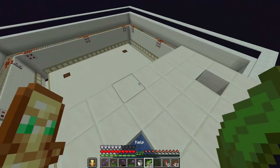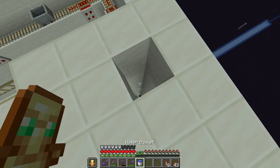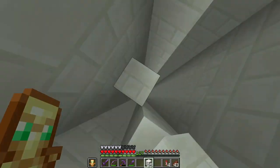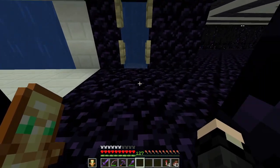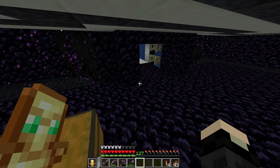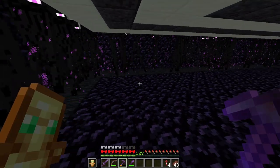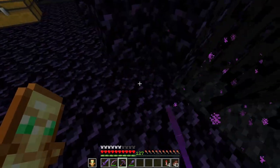That's not really that useful but we have it. Now let's make a way down. We also got a lot more soul sand than we needed — that's because I want a way to run around the edge and easily kill endermen. I've got Soul Speed, so if I put soul sand going around the edge I'll be able to move around faster.